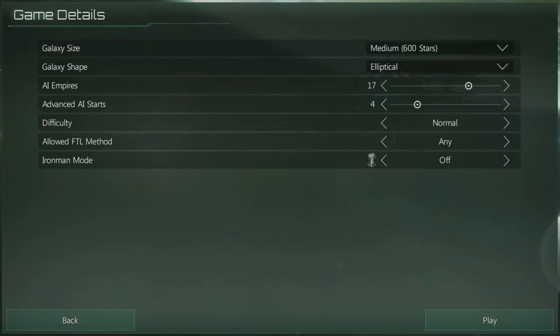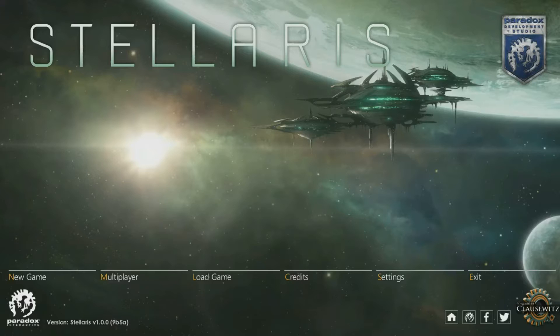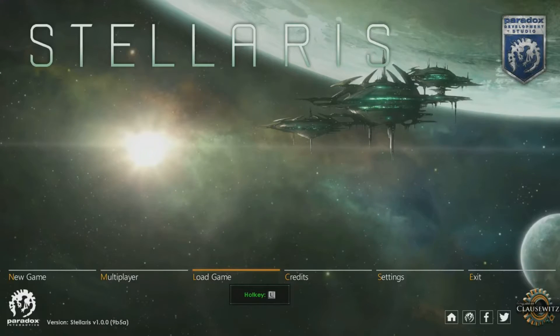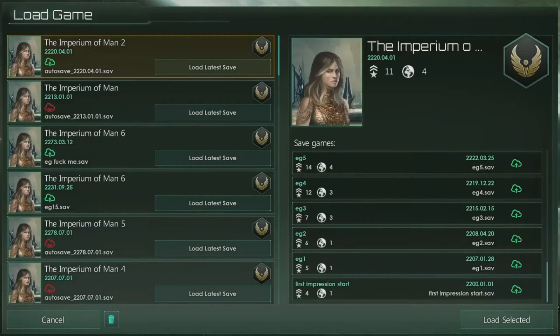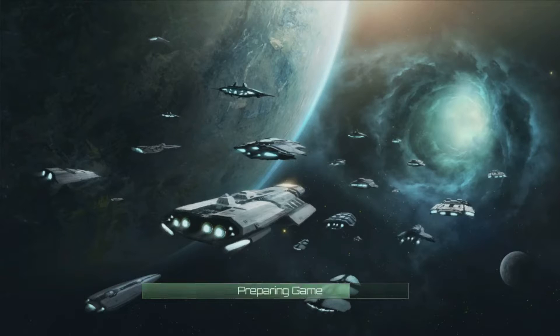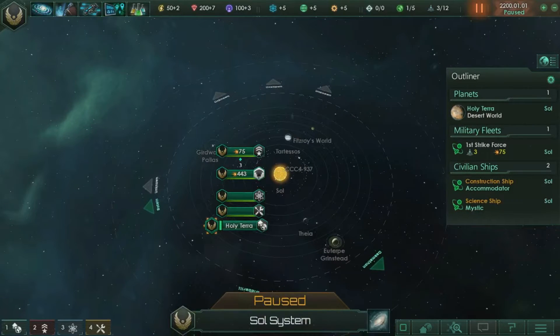The warp drives, while you can go anywhere within your range, have the disadvantage of a cooldown. The other two FTL methods also have advantages and disadvantages — I'll let you guys discover them at your own pace, because discovering stuff in this game is quite funny and also quite frustrating at times. Now I'm going to show you some of my play at different stages. This is the beginning stage of a game.